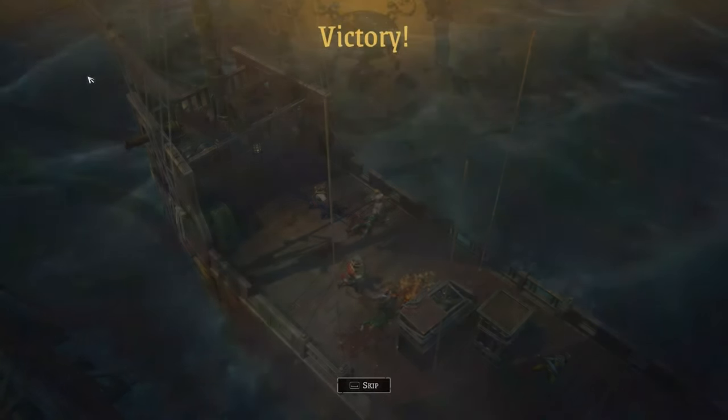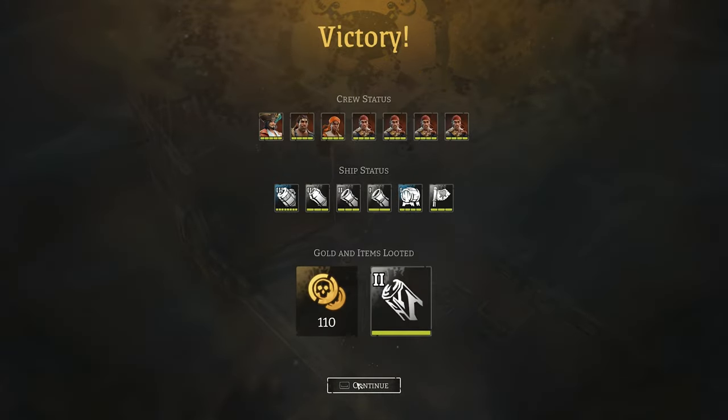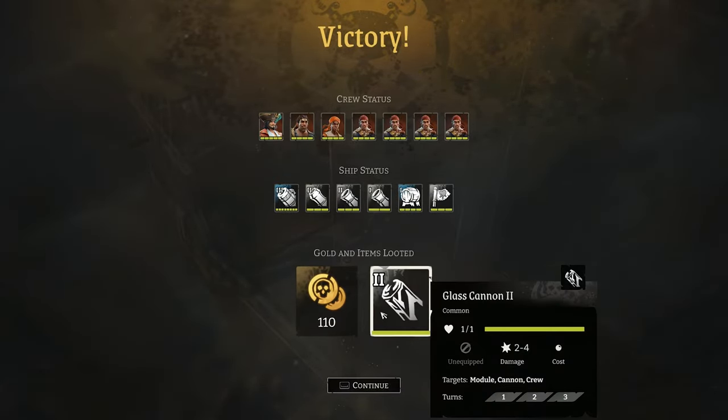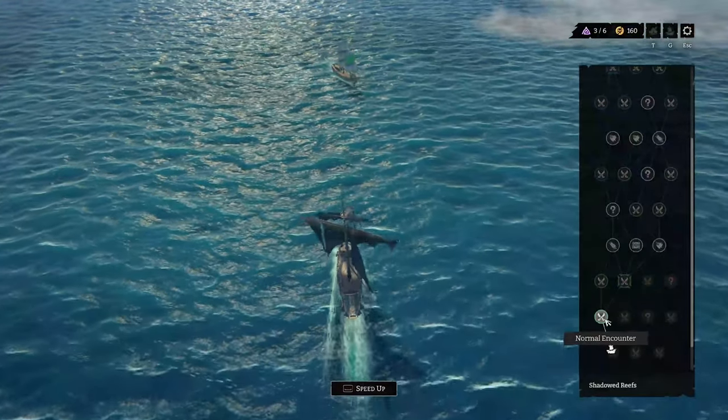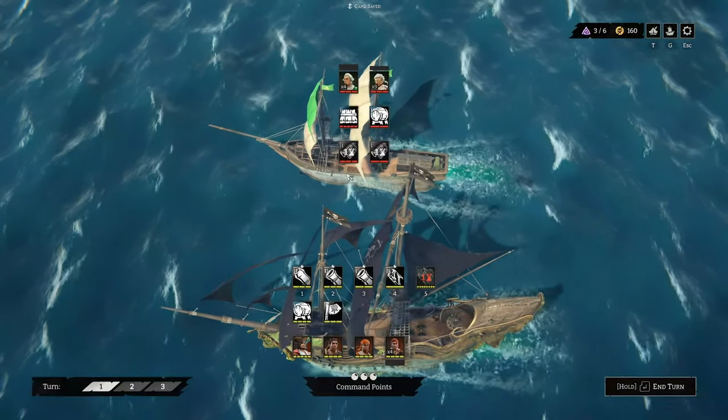Once the ship-to-ship battle ends, it's time to board the enemy vessel for a skirmish phase. Your crew will fight it out in tactical turn-based combat. What's cool is that every action counts — you can reposition units, push enemies overboard, and even use environmental hazards to your advantage.